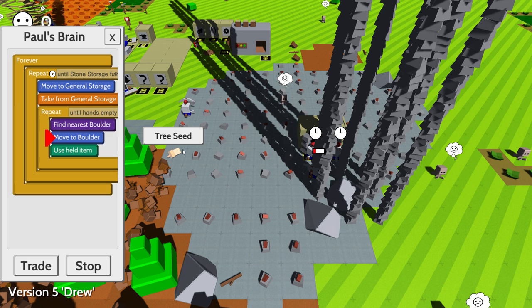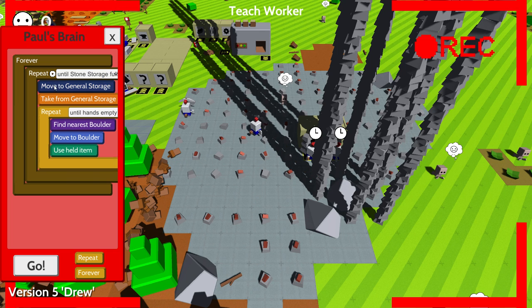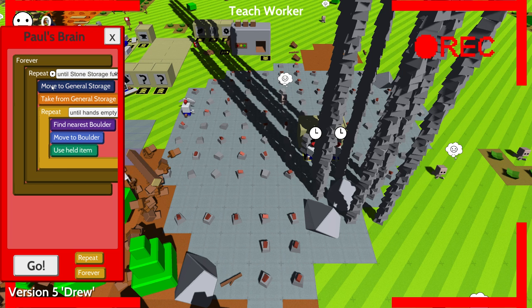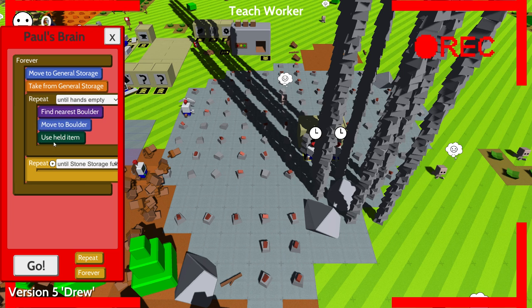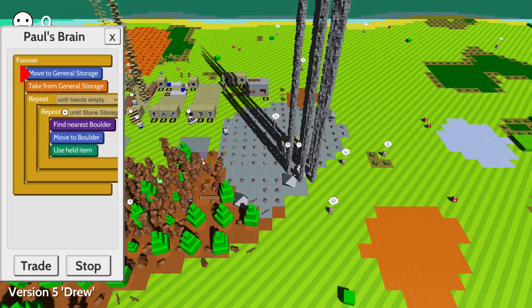Oh, we can repeat that until hands are empty — I see. What if we actually — stop, if I told you to do this instead — move these guys out of here, like that. You've got to remove the repeat over here as well. You're going to do this — move to storage, they're going to take from it.